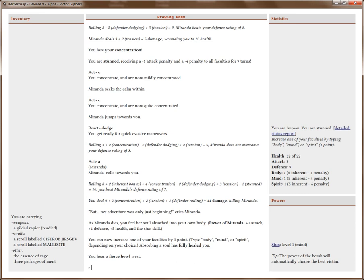Now I absorb the power of Miranda. As you can see, that gives me plus one attack, plus one defense, plus five health, and a stun skill. Because she was a level one creature, I can increase one of my faculties by one point. I hear a fierce howl to the west — I'll talk about that in a moment. Right now, let's spend that point on a faculty. Do I want body, mind, or spirit?